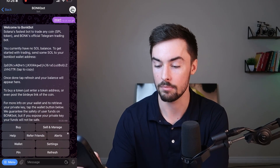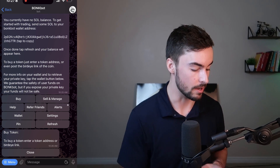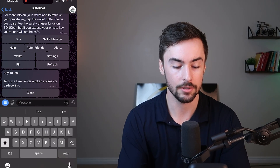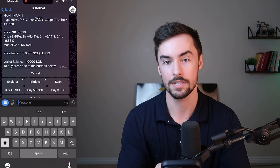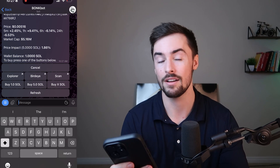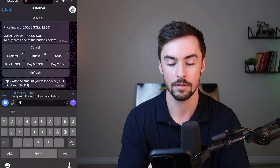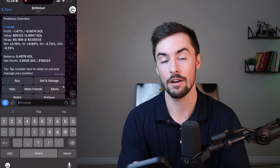Click on buy, then paste the address of the token you want to buy. I've copied the Hammy contract address on my computer, so I'll paste that here. It shows some analytics on the token. I only have one Sol so I can't buy a full Sol because I don't have enough for gas fees, so I'll click buy X and do 0.5 Sol. It initiates a buy — swap successful.